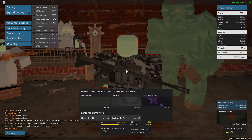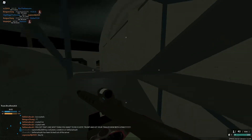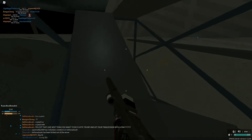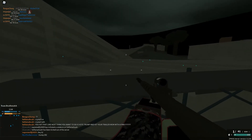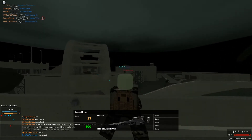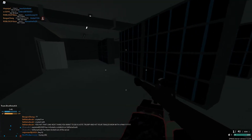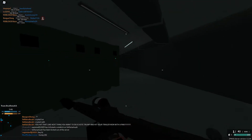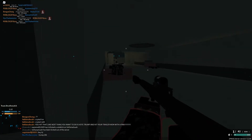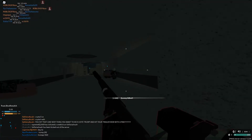Dude — no no no no, that is some cheating stuff right there. That guy just started shooting me through the wall. He's doing it again, I'm getting shot through the wall! He was behind me shooting through the wall to try and get me, and he eventually did. What a cheater, dude.